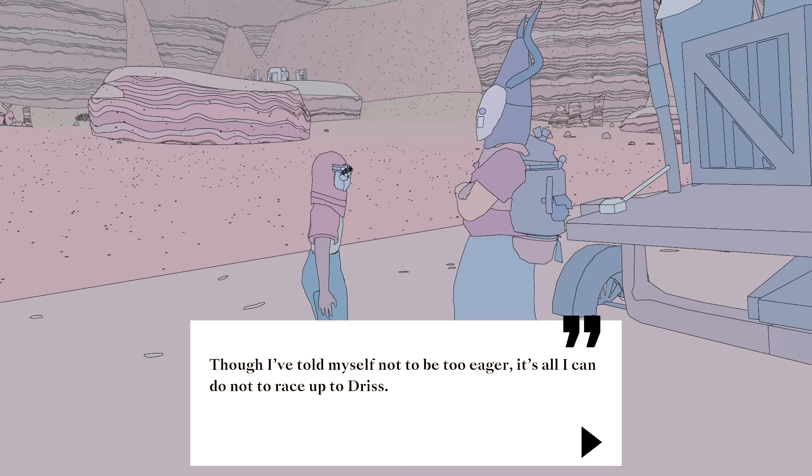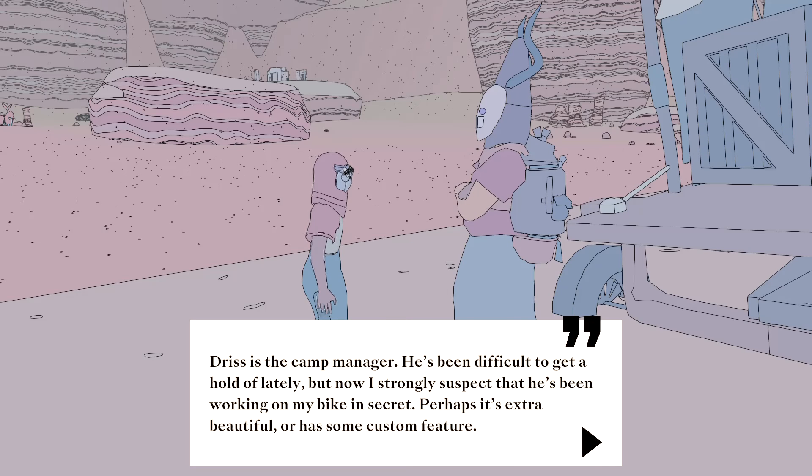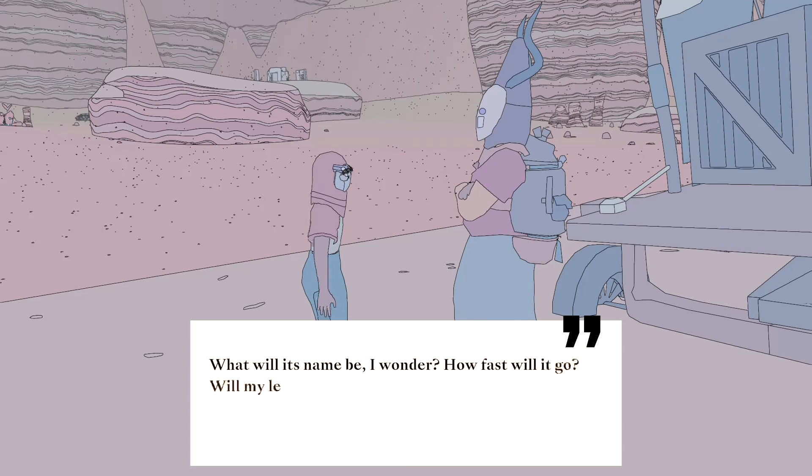Not to be too eager. It's all I can do not to race up to Driss. I just spent over ten minutes doing anything but that. Driss is the camp manager. He's been difficult to get a hold of lately. But now I strongly suspect he's been working on my bike in secret. Perhaps it's extra beautiful or has some custom features. How fast will it go? Will my legs feel sore or will I get used to it?